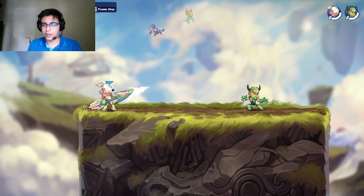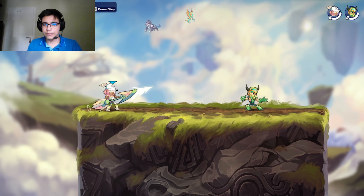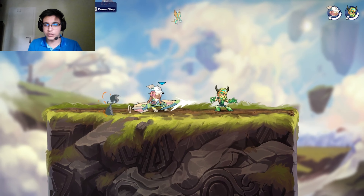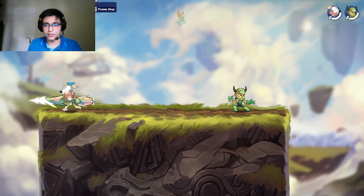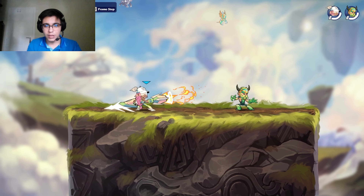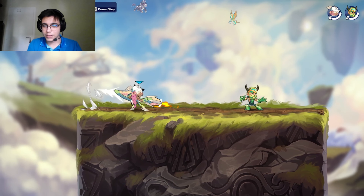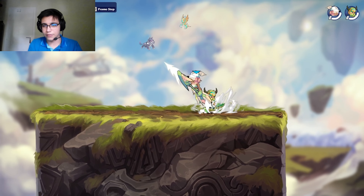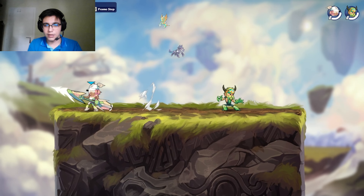Lance is a crazy weapon and the best approach is dash sidelight — you can't really get punished since you have nlight as protection. Do the sidelight, miss, and do nlight if someone comes your way. Same with dash dlight — I never see lance players do a lot of dlights, so it's unexpected and I'd totally recommend using it.